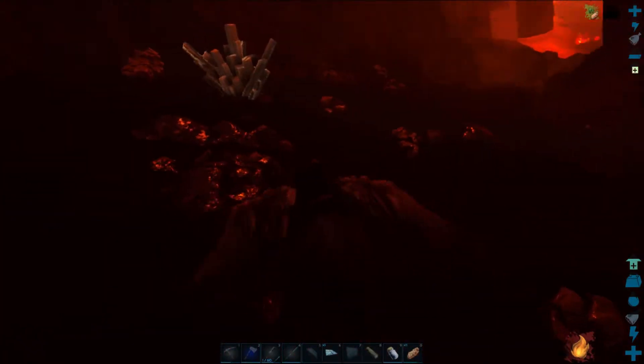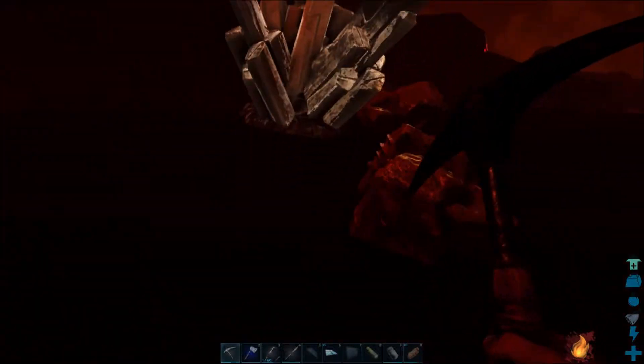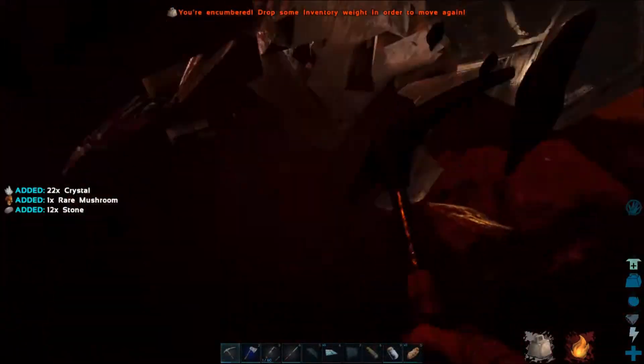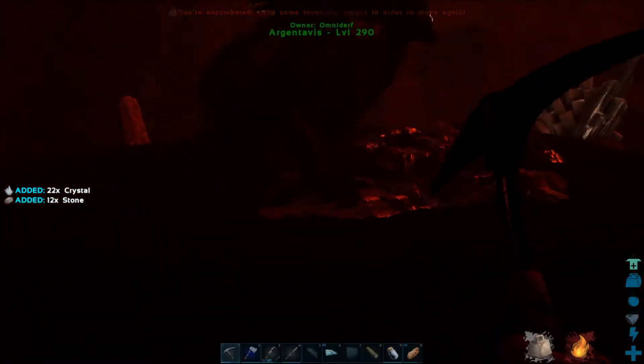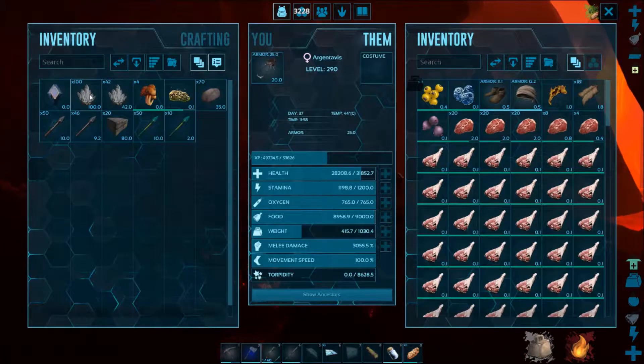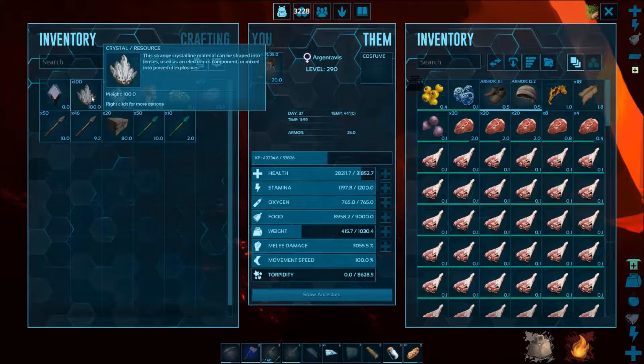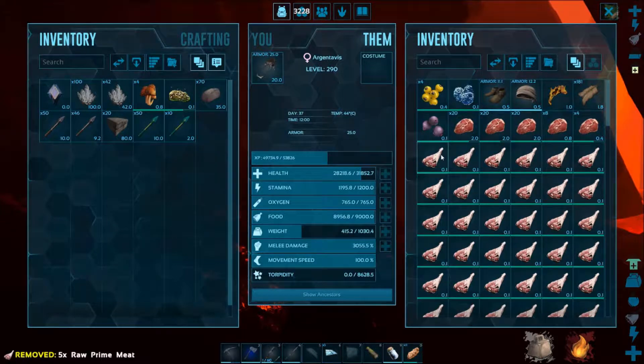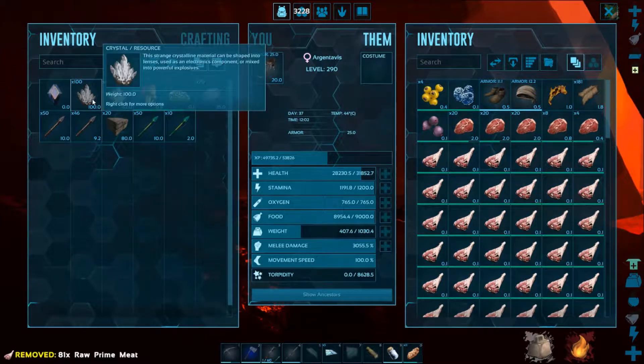You've gotta watch your water around here — there are some bad things. The bird is too full. Empty out — hold my stuff. He's got too much. I'm gonna go ahead and farm this up and we will be back.